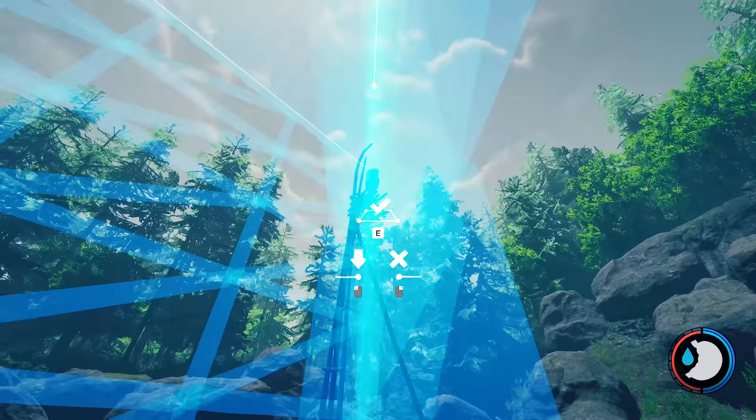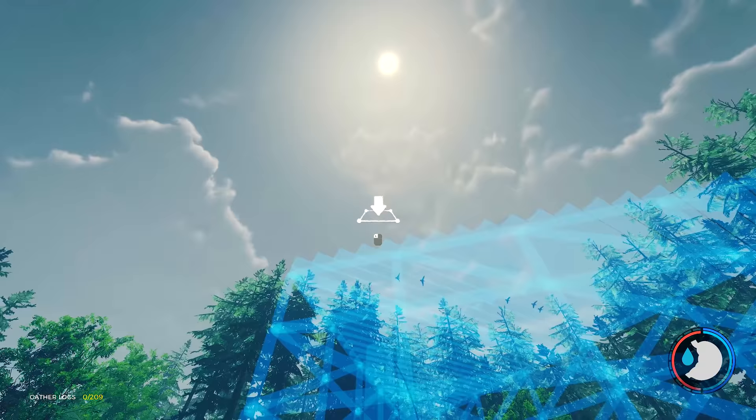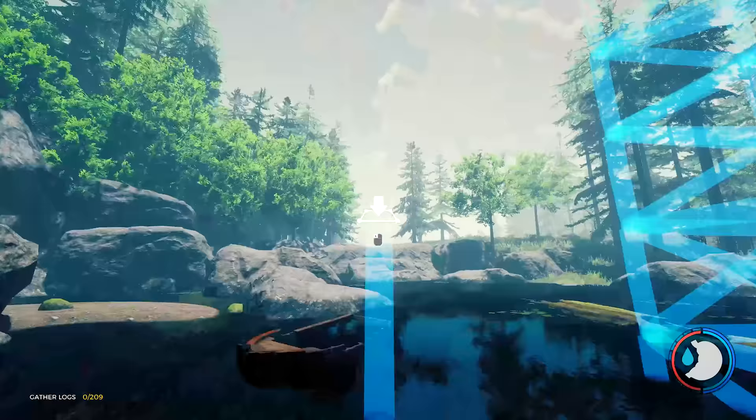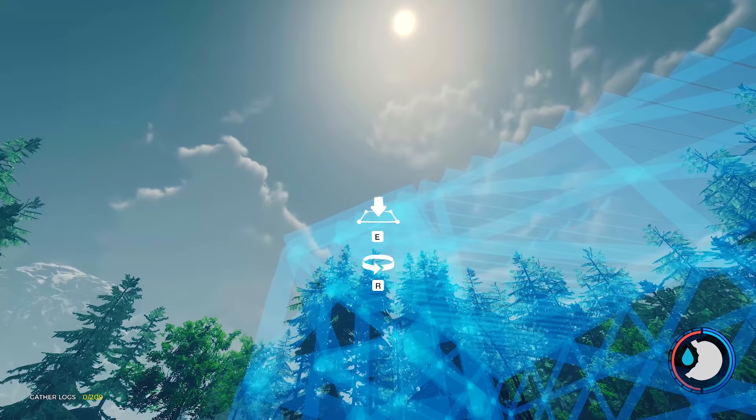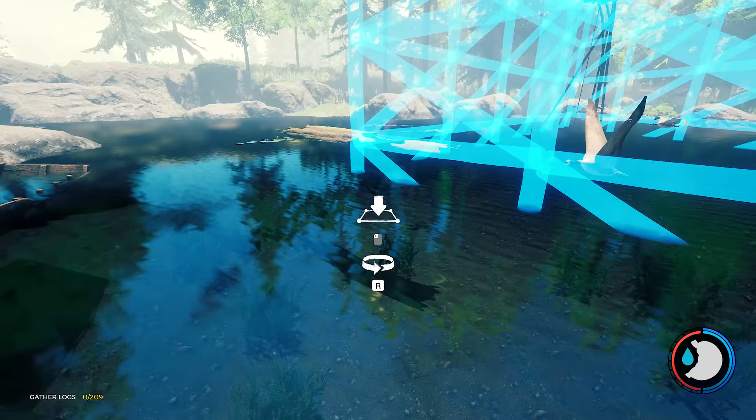Now you're going to need a houseboat for this. The problem is — and I'll show you — with the custom thing you can't go any higher. The other problem is platforms only go that high unless you're standing on a boat. A houseboat doesn't go quite high enough and you just start to run out of options.